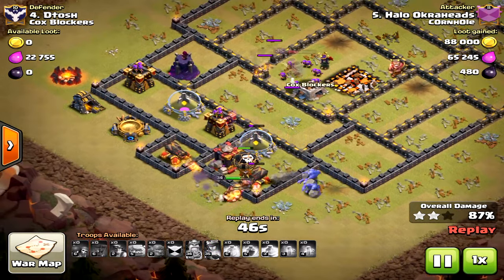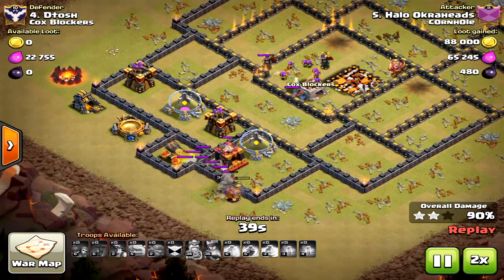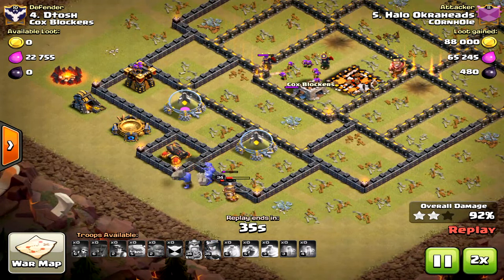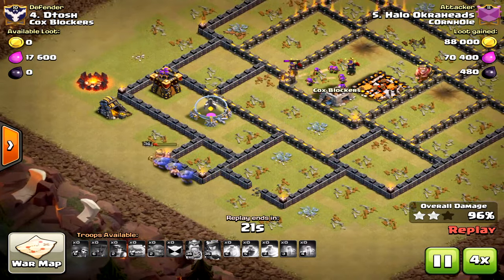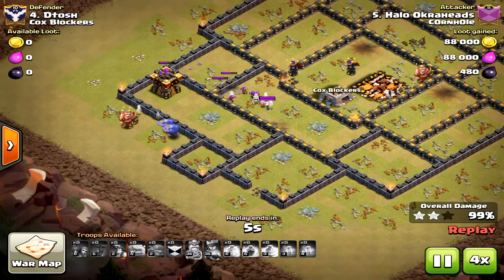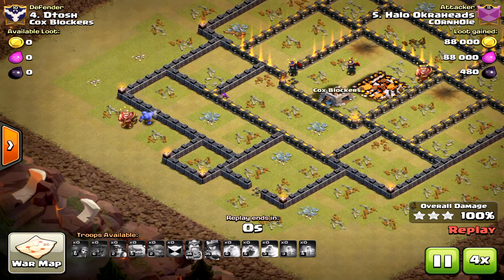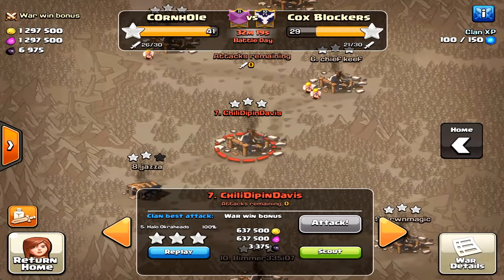This is going to come down to the wire — Town Hall 10 attacks are tough. I'm going to do a video on the success rate of max Town Hall 10 attacks and we'll cover that next time. As you can tell, I love this strategy. It's a slight twist on the already existing Bowler-Miner strategy, and I think it's more powerful. I've only used it a couple of times, but here in this war I had a perfect war.